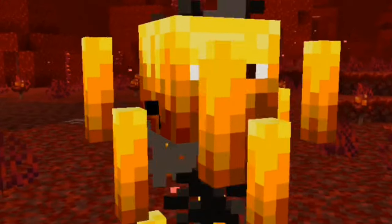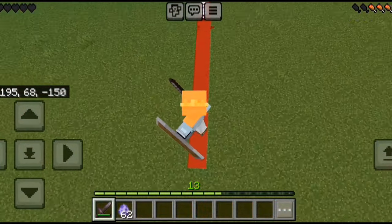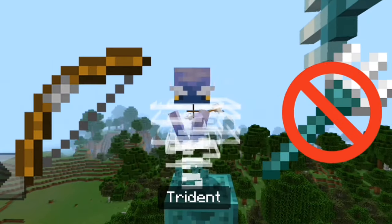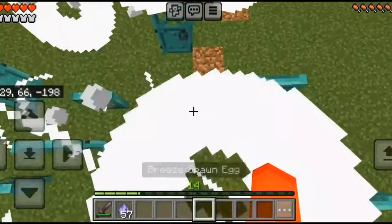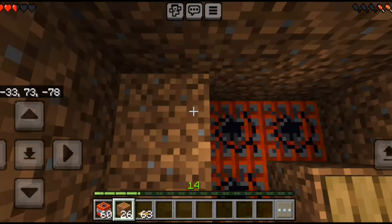A cousin of the blaze, the Breeze attacks using wind to shoot you into the air, causing fall damage. It is also immune to projectile weapons such as bows and tridents. The Breeze's wind gusts can also activate redstone and buttons, which might be pretty unique to some redstone players.